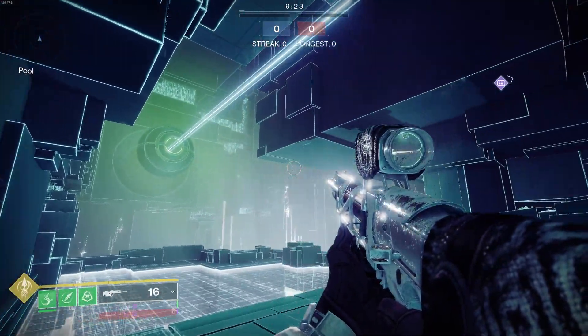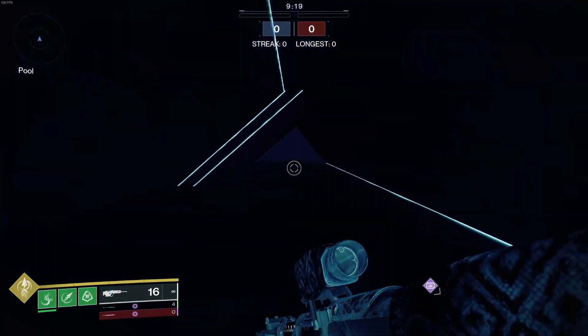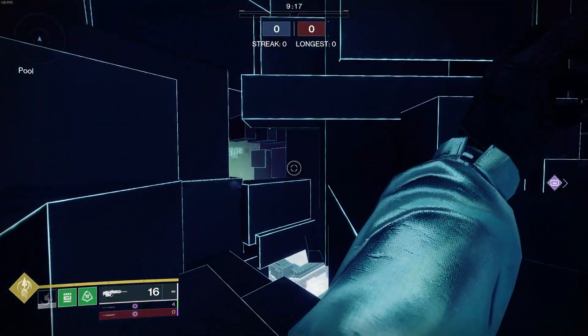If you head over to the pool, which is the room with all the vex milk, there are quite a few holes back here. This first one is as simple as using your grapple in the corner and it will pull you right out.